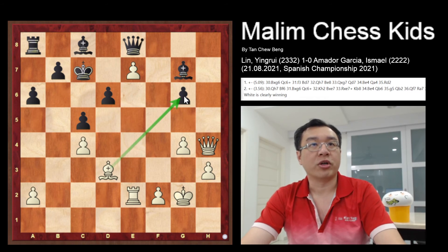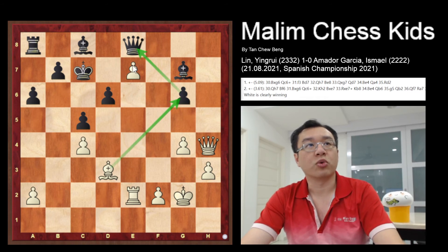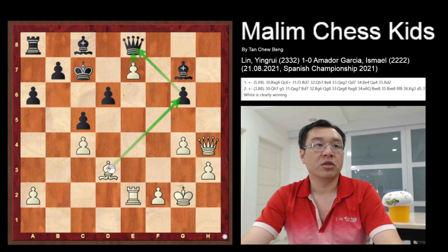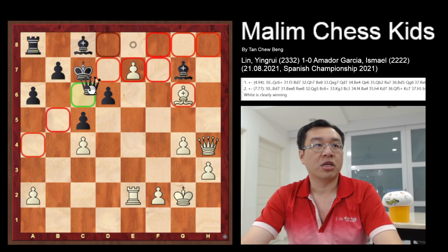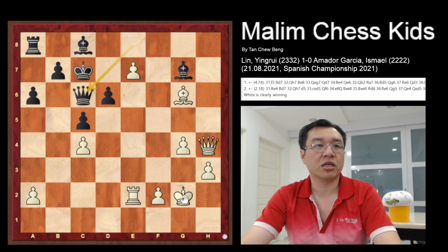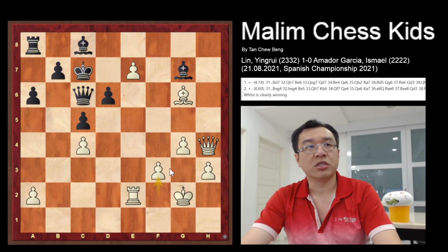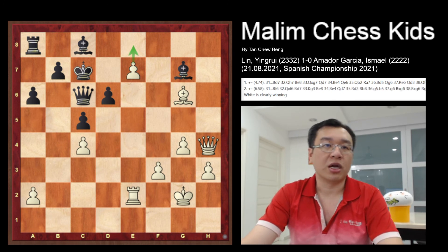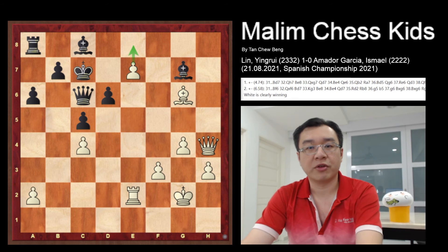If the queen tries to stop by playing queen e8, you have a brilliant sacrifice: bishop takes the pawn at g6, attacking the queen. If the queen moves away, the pawn will promote to another queen. After bishop captures, if you go to queen c6 and check the king, the pawn just blocks and the pawn advance is unstoppable — white will be winning.